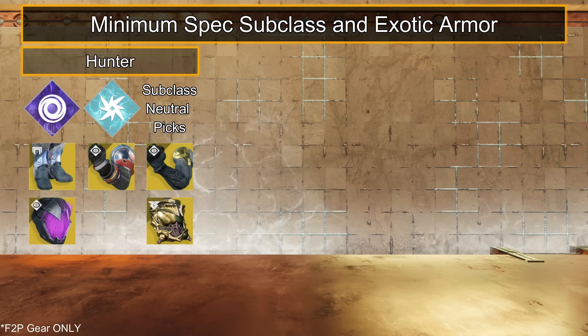For Arc, Shinobu's Vow to spam jolting overload skip grenades. For neutral picks: Aeon Swift for team ammo, and Wormhusk for healing out of trouble. However, I think the Void and Arc picks are far more useful to run.